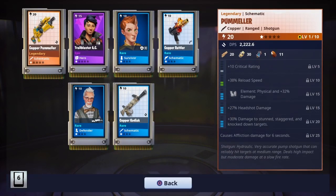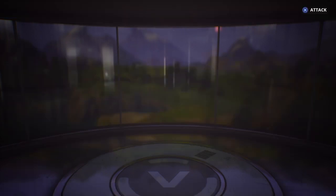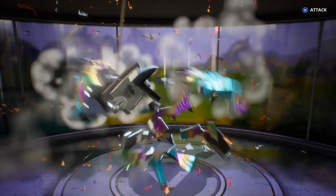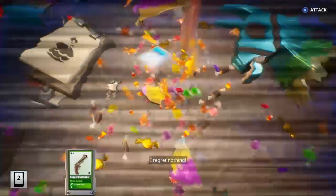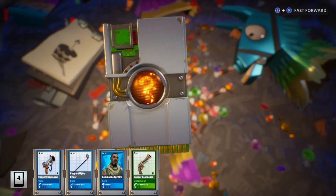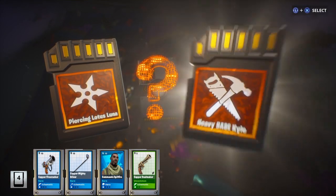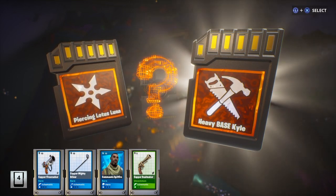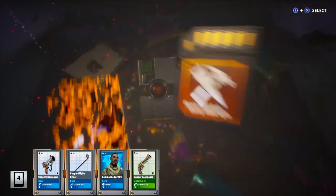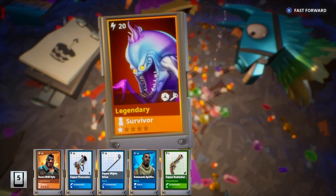That is a copper pummel. Wait, that is from the set I think it's from. Copper pummel though isn't that good unfortunately. It looks really cool, but it just doesn't do much damage. Hashtag Fortnite better buff all the weapons I feel like need to be. My choice: Heavy Base Kyle. It's not even a decision — of course I'm going to go Heavy Base Kyle.